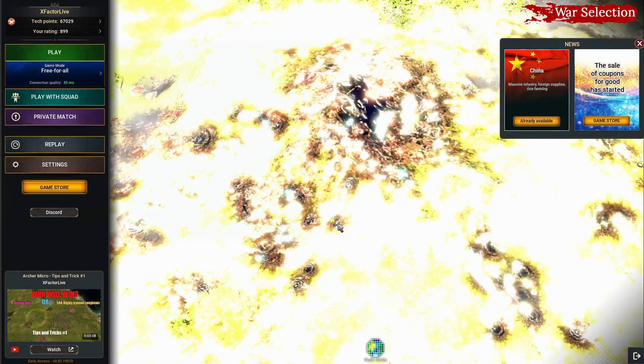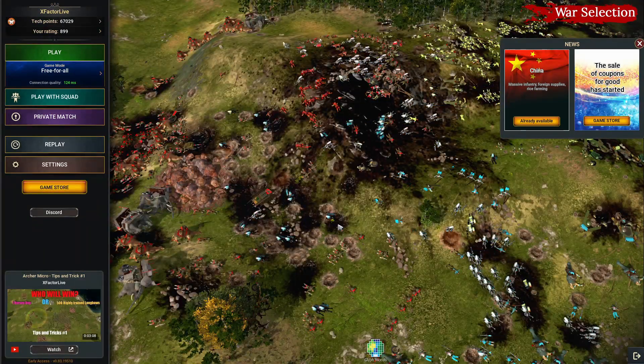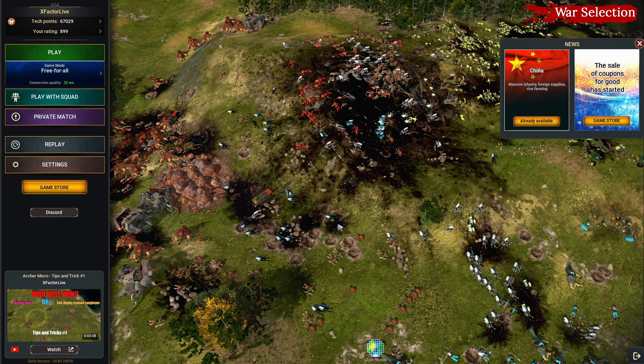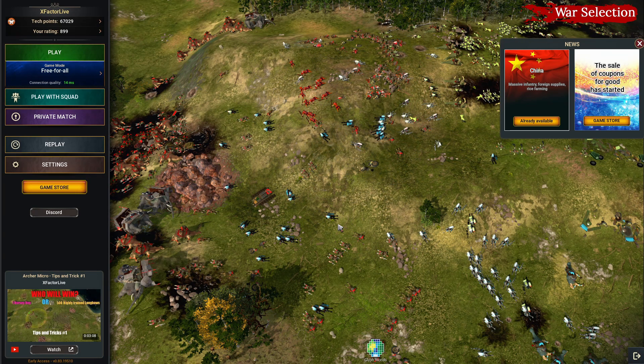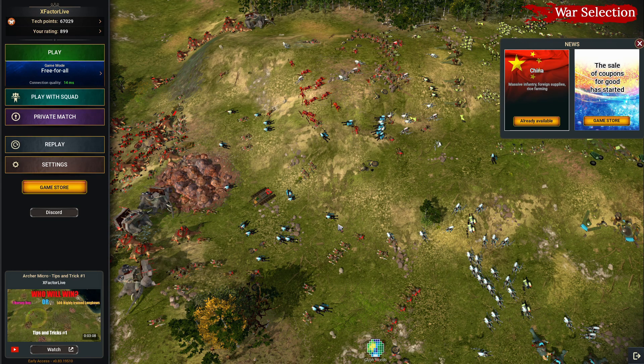Production is now one second faster pretty much everywhere. Even without this change I would still be faster by around 40 seconds, since producing 40 workers saves you 40 seconds. Subtracting from 90 minutes 20 seconds gives 89 minutes 40 seconds, so I would still be faster by 40 seconds — quite an interesting replay to watch.